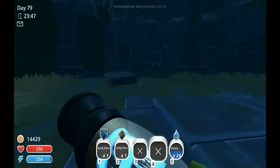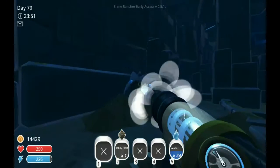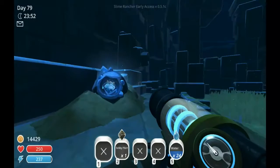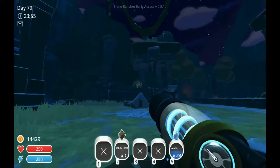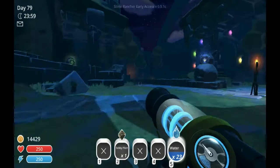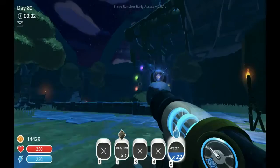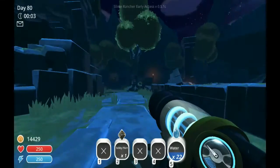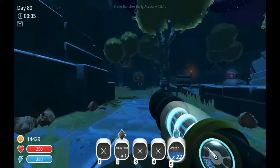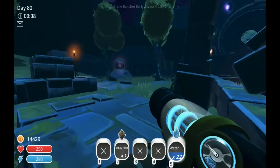I'll show you around real quick. This is the stony slime — you pop the plort in there. Over there is the rad slime — you pop the plort in there and it makes it shiny, it starts to glow. That's the phosphor slime, and over there you can see past the phosphor slime the shiny rocks.